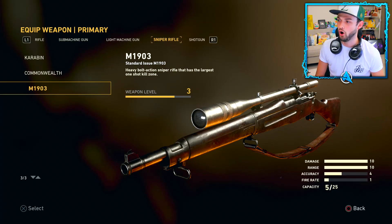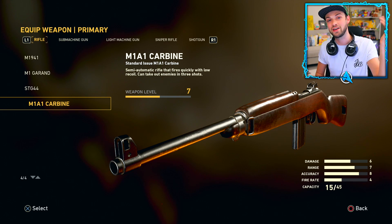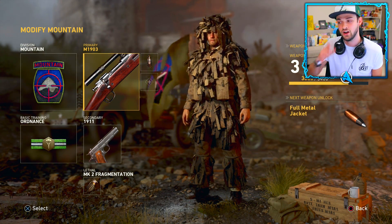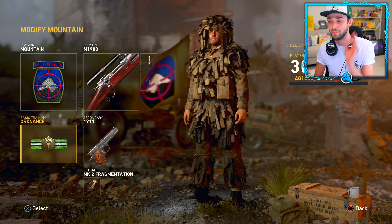Today is all about something very important that I don't think many people know about, and it's been really helping me out this weekend because it was only added in this weekend — Weekend 2 of the COD World War 2 beta, and it is amazing. Yesterday I did a video on a brand new rifle, the M1A1 carbine — I'll leave that linked below — but today we're focusing on something that gets overlooked: basic training.